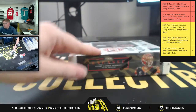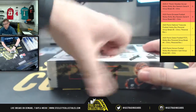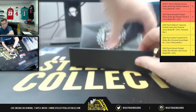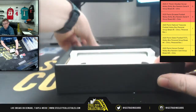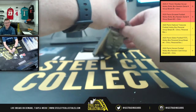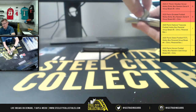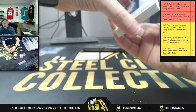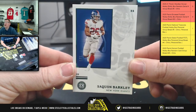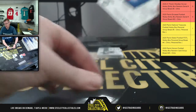Now let's see what's inside box number two — more Horsepower. Okay, first up you have Saquon Barkley one of five — Matthew with the emerald Saquon Barkley.